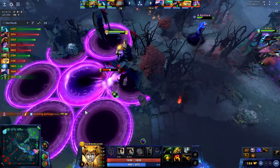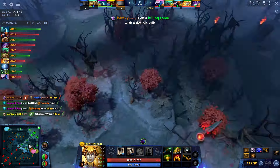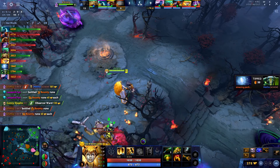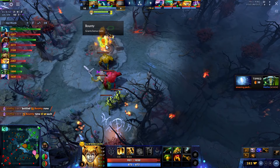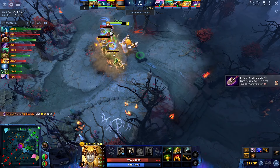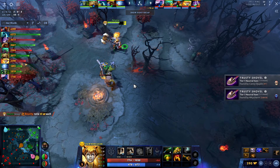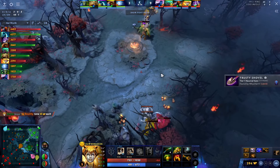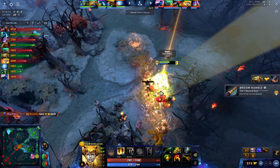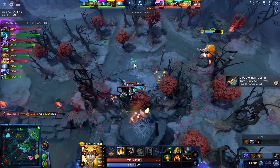We also get the bonus kill on Earth Spirit and most importantly we have defended the tower. If we think about our lineup we have Anti-Mage — probably one of the best heroes in the late game. Especially against the enemy team they don't have any catch. They have Earth Spirit who has a silence but that's it — basically the only catch for Anti-Mage, and as soon as Anti-Mage has Manta Style he can just dispel the silence. So they have no way of killing Anti-Mage ever in this game. As long as we play passive and defend objectives while Anti-Mage is free farming, we will win the game at some point.